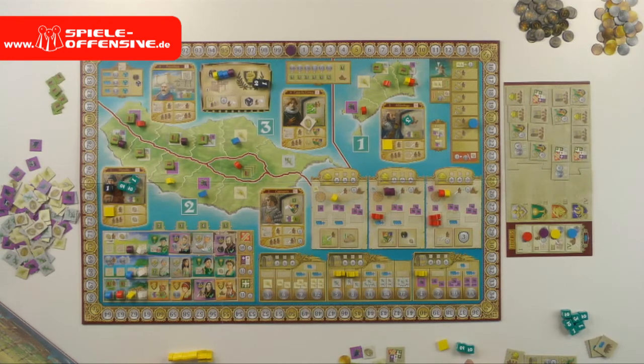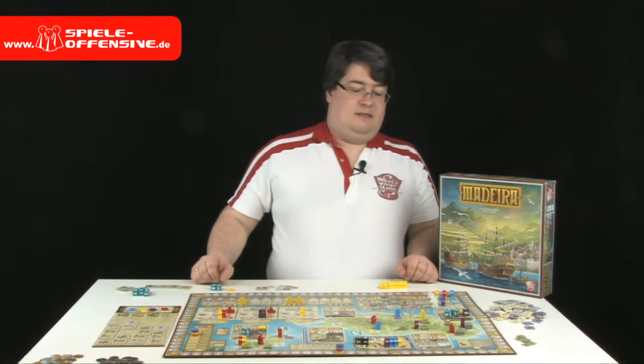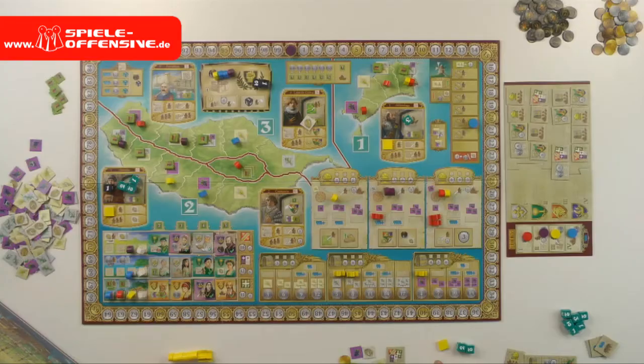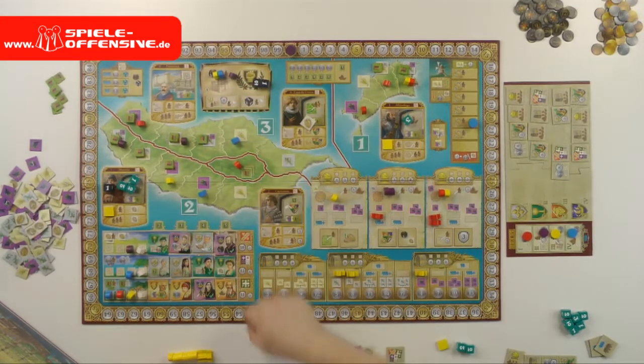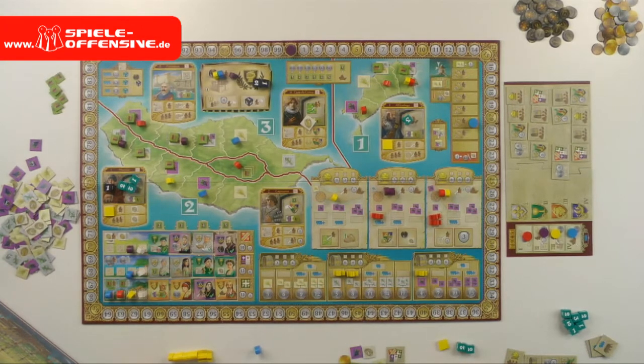The maintenance phase consists of four steps. The first step is honor: we check who has the most workers still in the city watch. That player can remove one of their workers to gain four prestige points. In case of a tie, no one is allowed to use that.